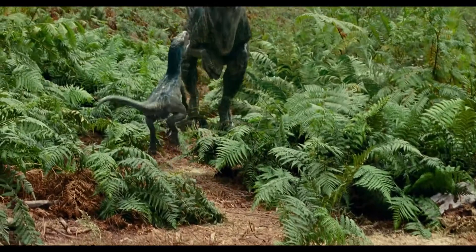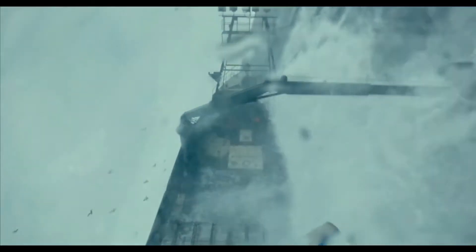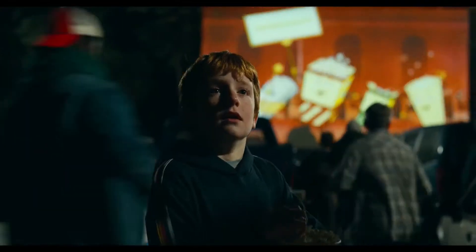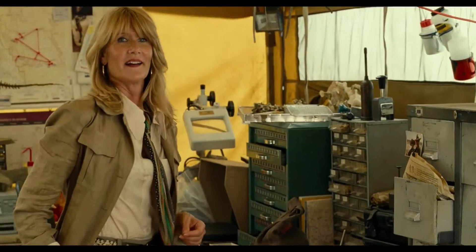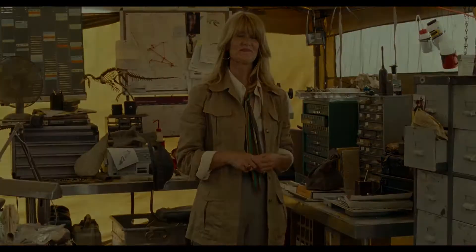Then we have Baby Blue, which is kind of a lost one. Then we have a Mosasaur eating crabs, and I'm assuming this is based on a real location. Then we have Owen and Ellie, and you can see the raptor call chamber and some other things.